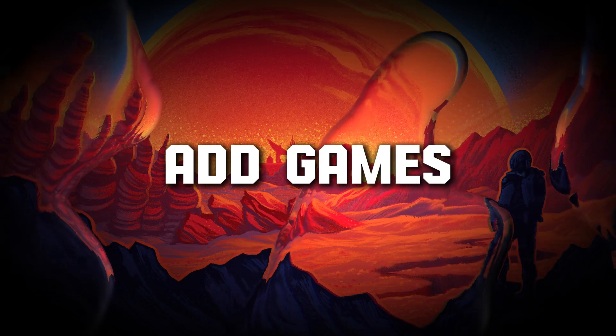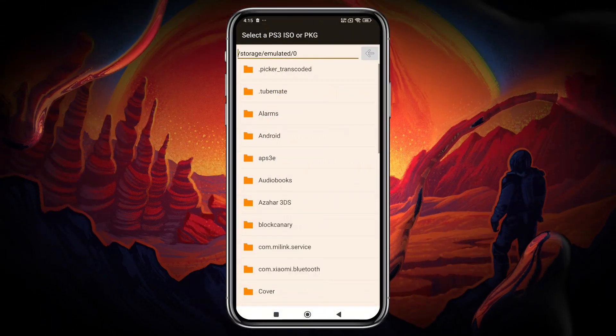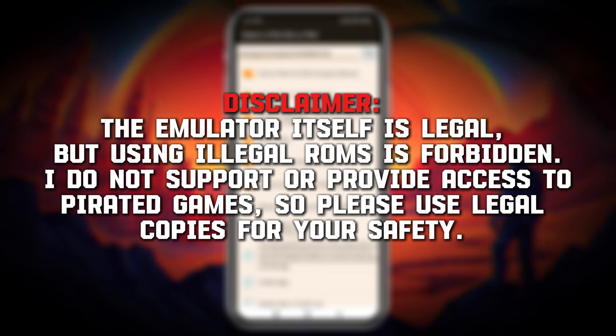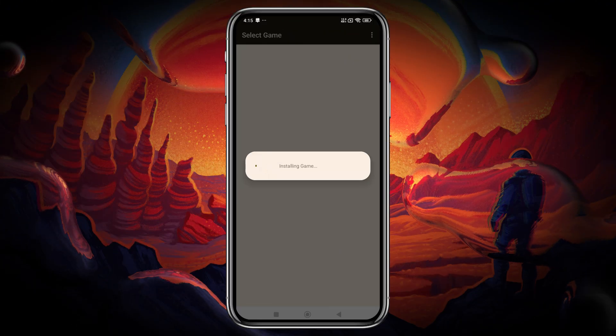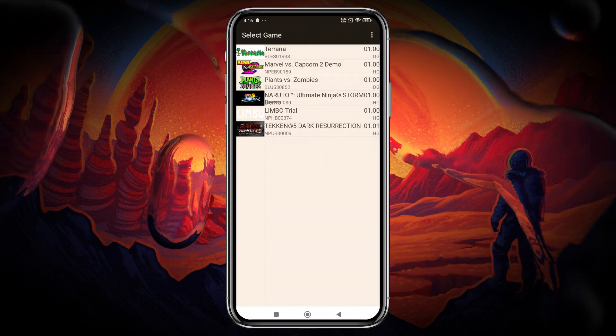Now let's add some games. Simply click on Install ISO or PKG and navigate to the folder where your games are stored. Disclaimer: the emulator itself is legal, but using illegal ROMs is forbidden. I do not support or provide access to pirated games, so please use legal copies for your safety. I have a few games that I own, and you can even play high-end titles, so there's no need to worry about performance.